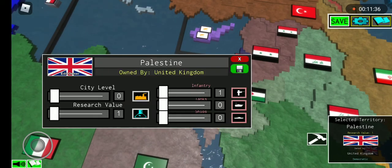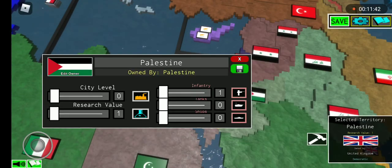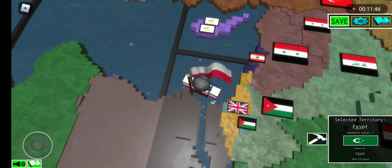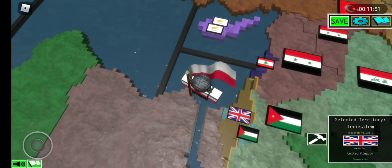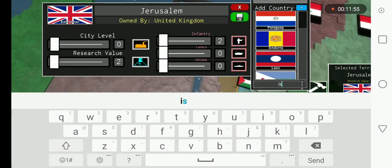Palestine honestly does have two locations, so I forgive that. Palestine has two locations — here and here. Those who have been playing for a long time would already know that. Jerusalem goes to Israel.